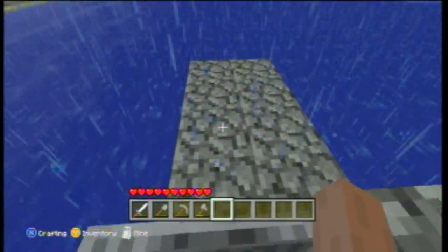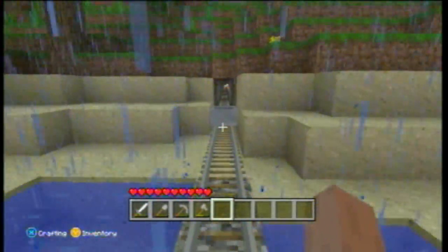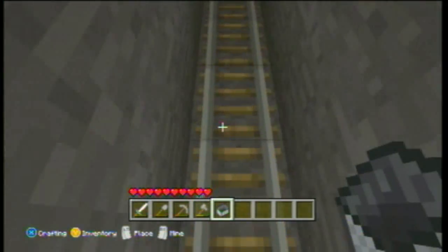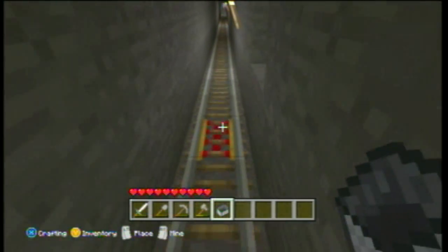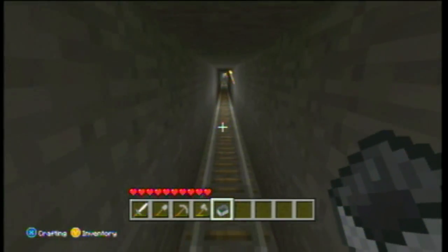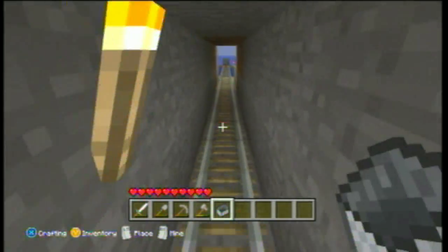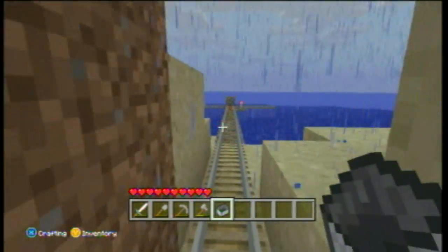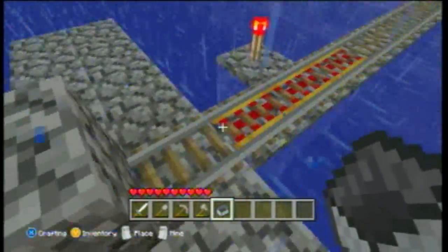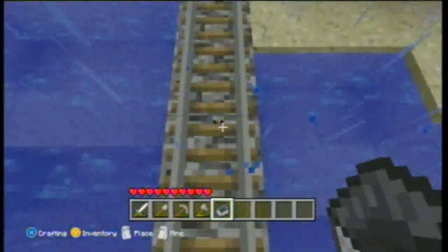That's basically it. Just make all the normal rails in a straight line and put a booster rail after every 37 normal rails. So once again: booster rail, 37 normal rails, booster rail — do that 14 times in a row and you'll get the achievement for sure. And remember three booster rails to start off with.